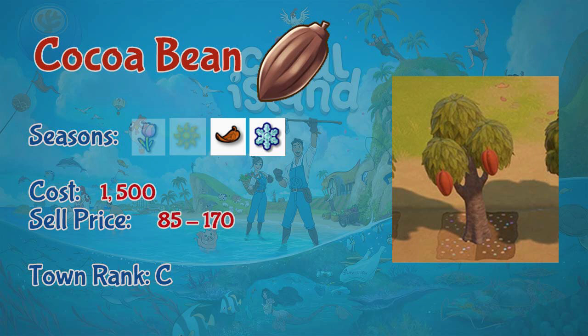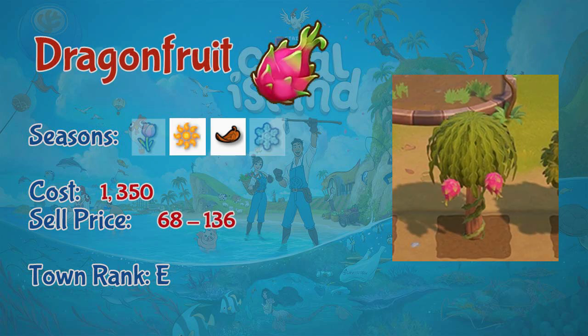Next is the cocoa bean. Cocoa beans grow in fall and winter, costing 1500 coins for seedlings and selling for 85 to 170 coins. You can get cocoa beans at town rank C. Cocoa beans are unique because they cannot be made into jam or juice, but can be used for different recipes when cooking in your kitchen. Next is dragon fruit, which grows in summer and fall. Seedlings cost 1350 coins and sell for 68 to 136 coins. Dragon fruit is unlocked at town rank E.